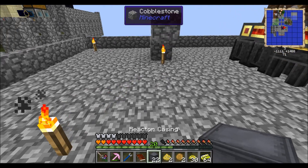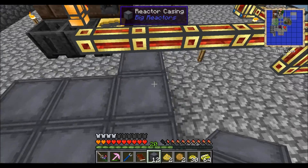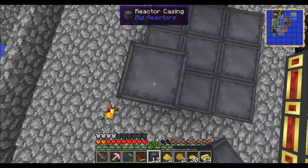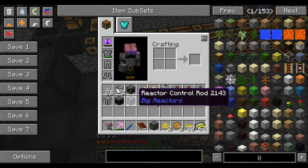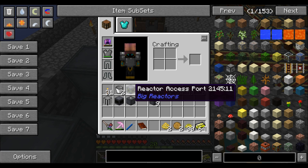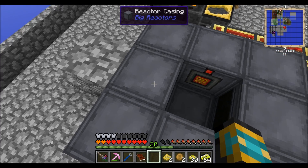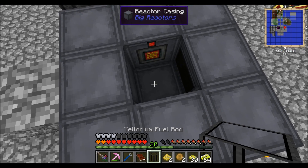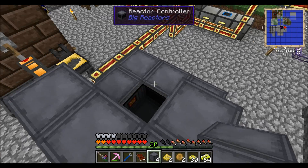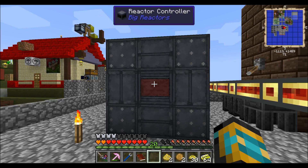We also made this reactor, and I'm going to show you how to create it. You start by making a three-by-three base, then build up each corner of the wall by one. The power tap goes on one side, the access port on another side, the controller on one side, and then another casing on the last side. In the middle goes the Yellorium fuel rod, then eight reactor casings and a reactor control rod, and it forms the multi-block structure.